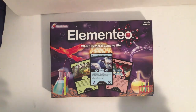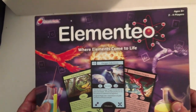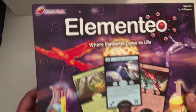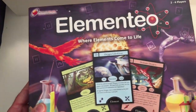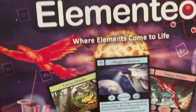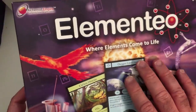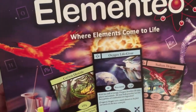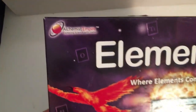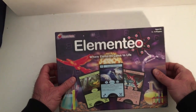Hey, welcome back. Today we're going to take a look at Elemento, where elements come to life. I grabbed this thing — it was four dollars at the game expo I went to. Never seen it or heard of it. Probably not my style of game — it's like learning chemistry with some fantasy on it. Maybe Alchemist Empire did a good job. We're just going to unbox it and take a look at the components. Four bucks seems like it might be okay.